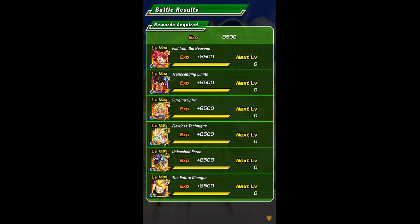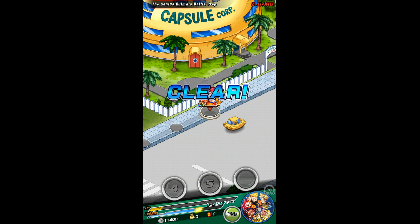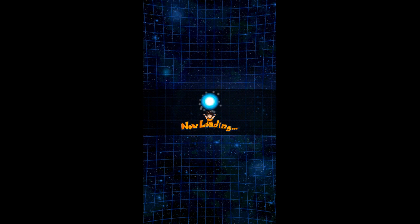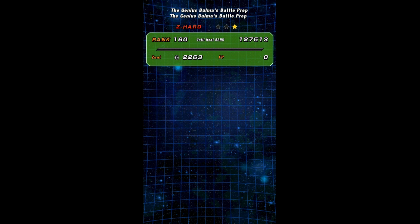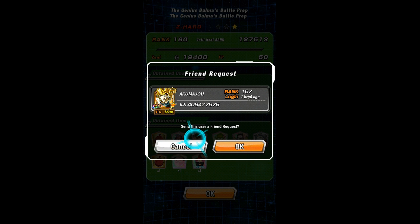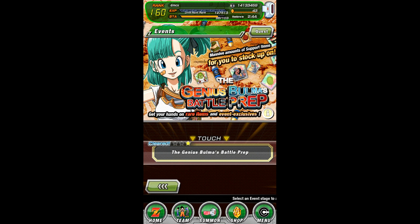Kid Goku is a challenge, you know. I think it would give you way more support items than just one — that would be like two or three, not just one. How much power and defense Kid Goku has to Strengthen, like damn. So you get the tray of knife fruit and ghost ujures — pretty much all the stuff you can get, all the stuff you want. That was the Z-Hard Genius Bonus Battle Prep.